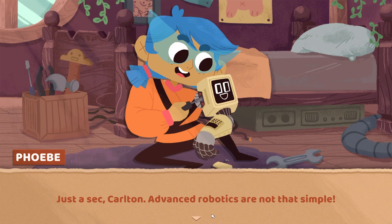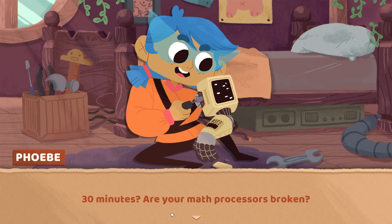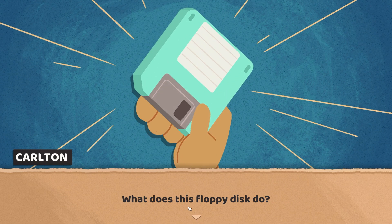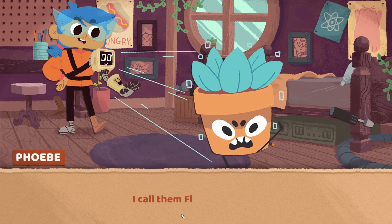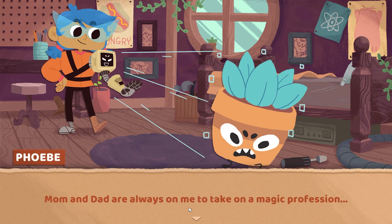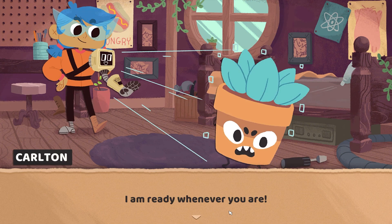In-game: Phoebe is asked if her invention is complete. Carlton impatiently remarks it only took a month to make him. Phoebe finishes installing a floppy disk drive on Carlton, revealing 'floppy nights' - tangible projections made by sequencing elemental magic into code. They can touch things, grab stuff, and kick tools. Phoebe explains these floppy nights could help them take on odd jobs around town.